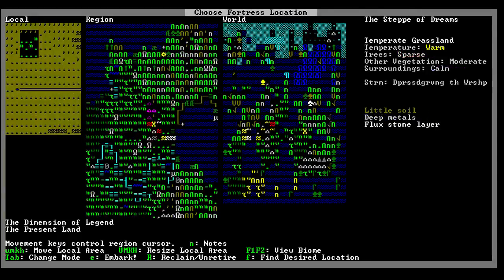It's got an aquifer. Do we want to deal with an aquifer? I don't know. This is metals, flextone, and soil. What if we bring it down some? I move the local down - we have all that stuff, no aquifer. Trees are sparse though. I mean, that means there is some. Calm, moderate. It ought to be kind of easy if it...